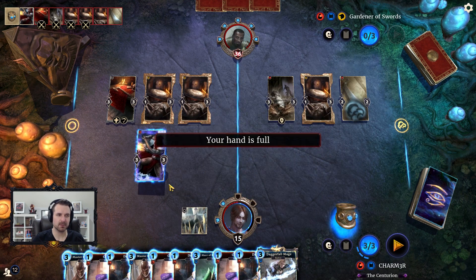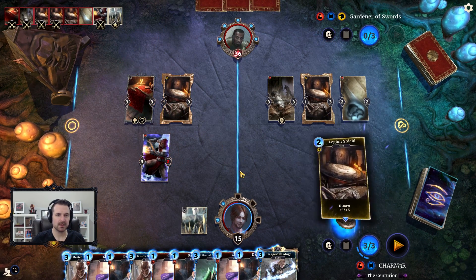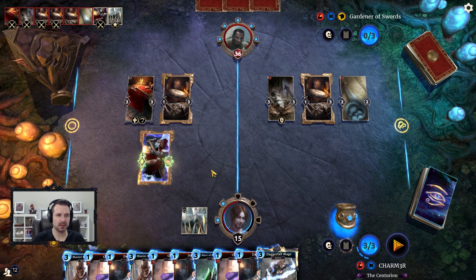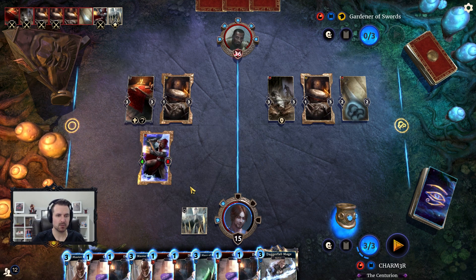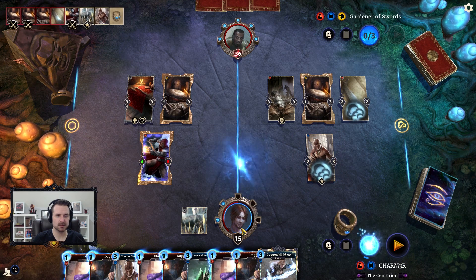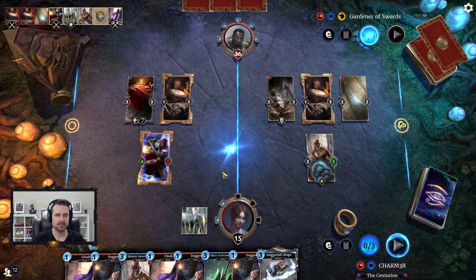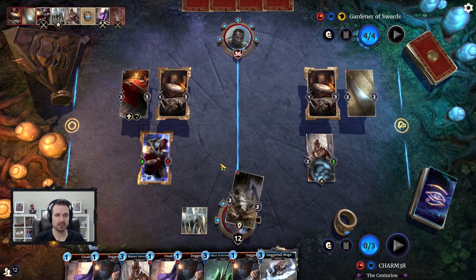That was one we really wanted to get going. This is going to equip here and then help us wall up. We're going to go ahead and get a Master Swordsmith down and buff up his health for now until we can make some trades.